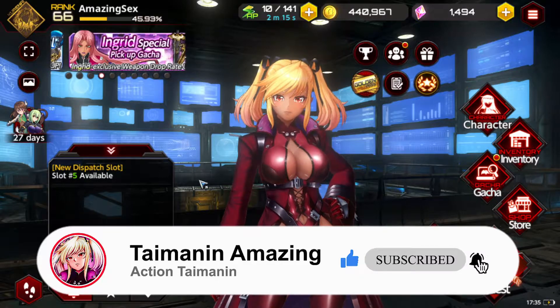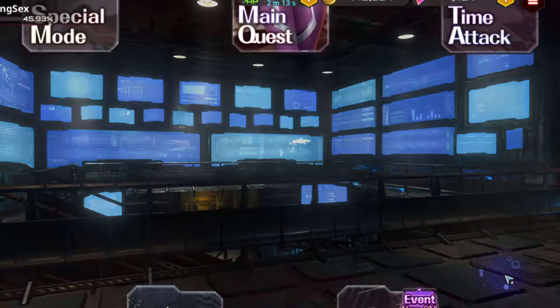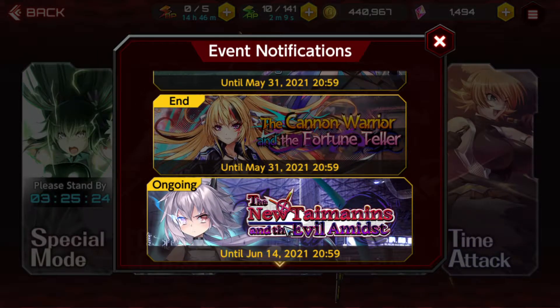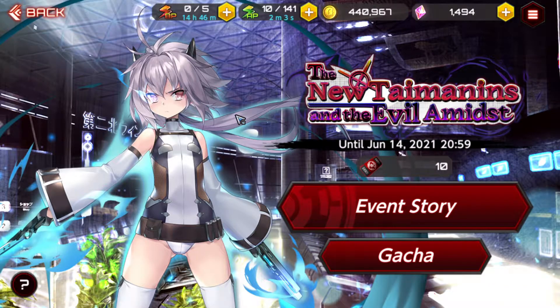So if you want to be leveling up your characters fast in Action Taiminin, the main method I like to do is go to the event area and actually farm the event. This event we have out right now, the new Taiminins and the Evil Miss, actually just came out about a few days ago and it's going till June 14th.